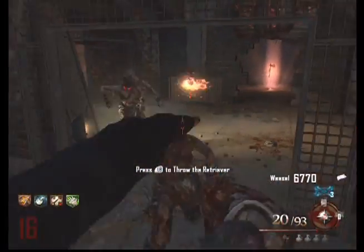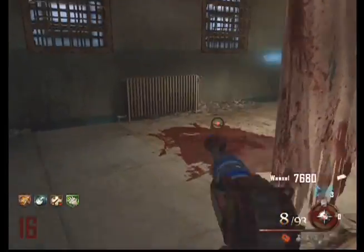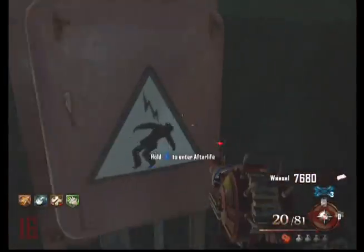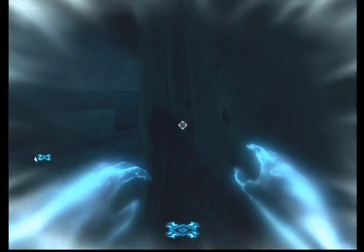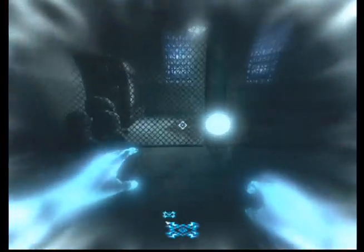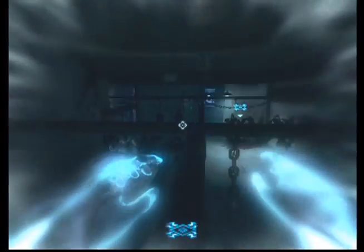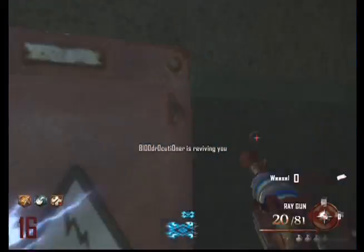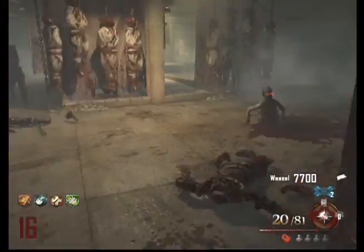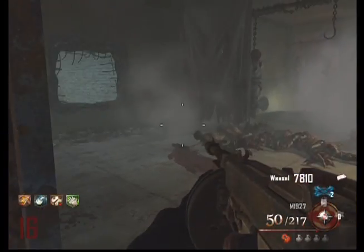There you see the Hell's Retriever — it's a pretty decent weapon. It allows you to grab power-ups that are out of your reach, which is a plus. Here you see me going to activate the electricity needed to start the laundry machine, just to get the sheets — and I don't know why the hell you need sheets to fly a plane, but whatever floats your boat, Treyarch.